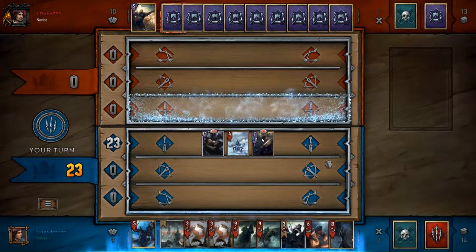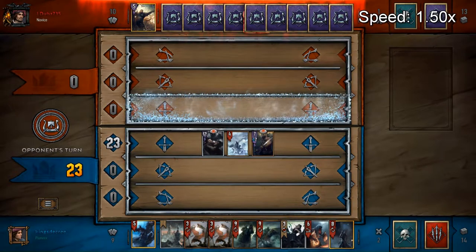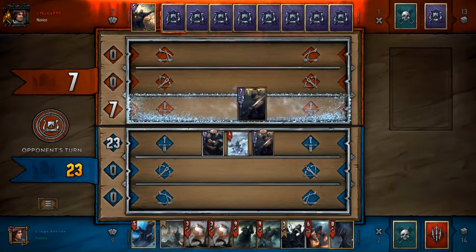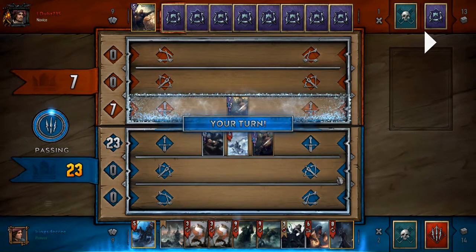Reason number three: this blocks my frost. When it comes in at relatively low strength, it's going to soak up the frost. It soaks it up, then heals all the way back up to nine - it'll heal to seven and then go up to nine - and it just keeps soaking up my frost, making my frost do absolutely nothing. He plays out another Great Sword - if I had another Muzzle, I would play it, but I don't.